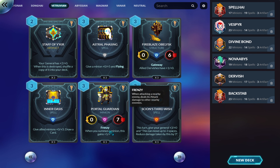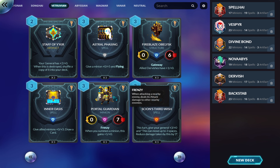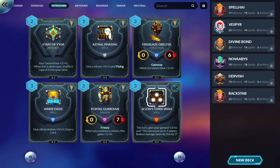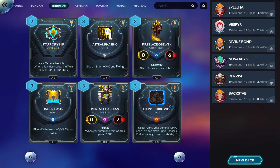Portal Guardian — when you summon a minion this gets plus one/plus zero. It starts as a zero/three with Frenzy, meaning it AoEs, which is very powerful. It's incredibly easy for Magmar to remove and easy to dispel, but even a zero/seven body with all these buffs isn't awful. I think this usually sees play if you're going the Dervish deck or if you're running Obelisks — though I'm not certain it fits in top meta decks.